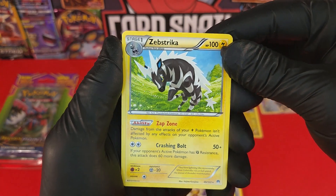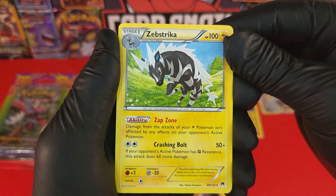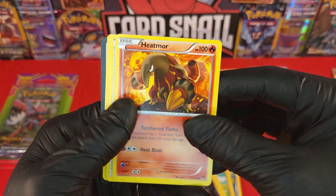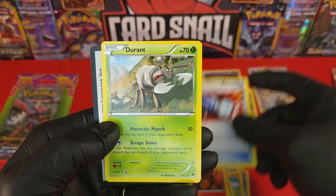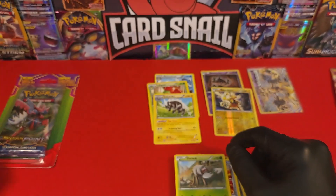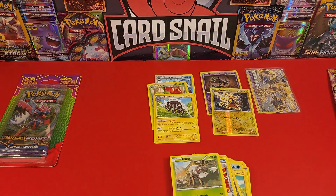Not one I need, but a super nice card — look at that awesome card, Zebrastrike. Heatmor, Pokémon Catcher, and Durant. Nice. And there is our code card. Alright, guys, let's keep going.